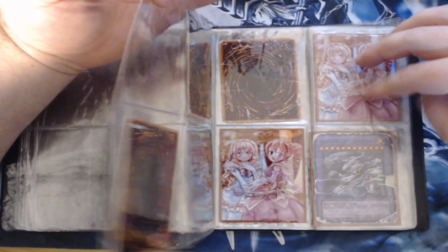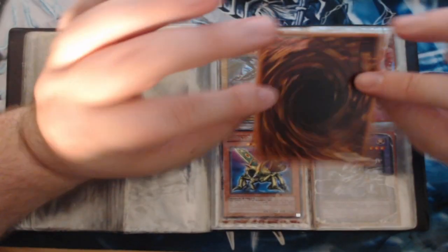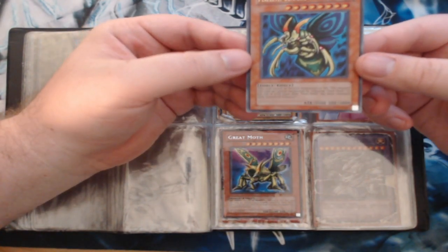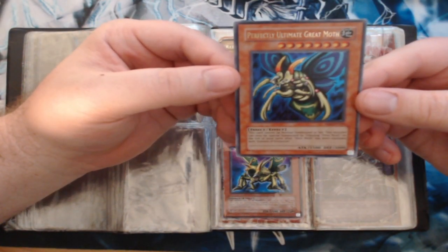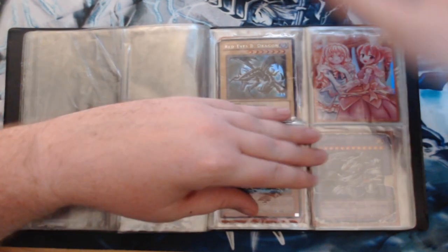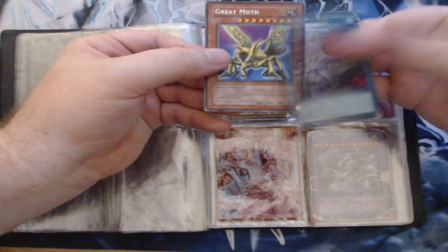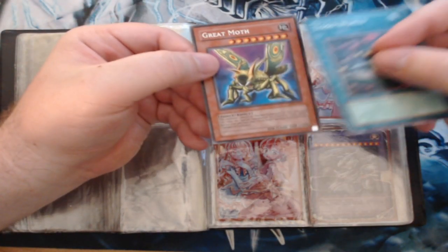This whole section is all stuck together but they open up. That's a pretty decent Perfectly Ultimate Great Moth — I think this is the original too, DB2 is what it is. You guys let me know. And then these two guys come out with Great Moth and Tomb World.